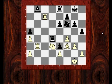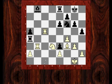Can you find the move in this position? The challenge: how do you reduce Black's counterplay while simultaneously threatening to win more material? It's a quiet move — don't look for anything spectacular. Take 10 seconds. The answer is Rook c5.